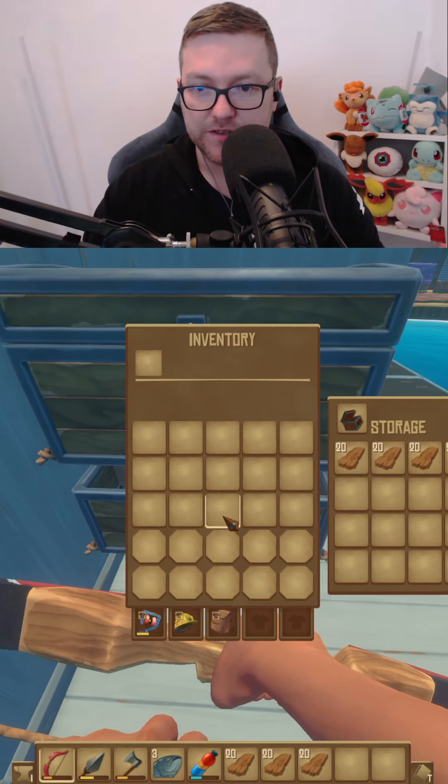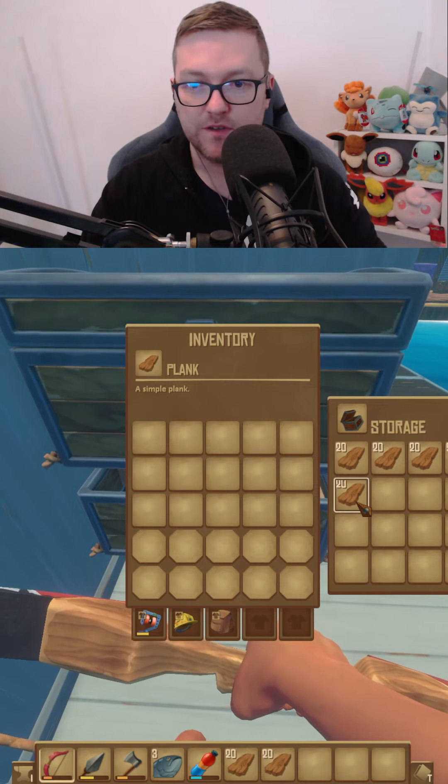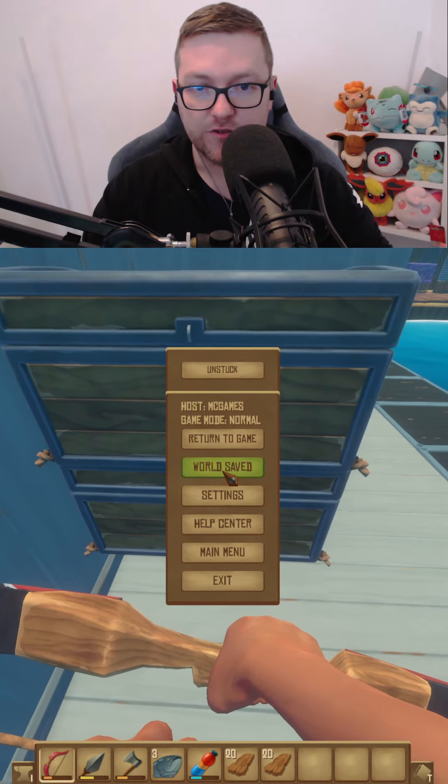What you need to do is go into a chest, put the item into the chest like so. Close the chest and save your world.